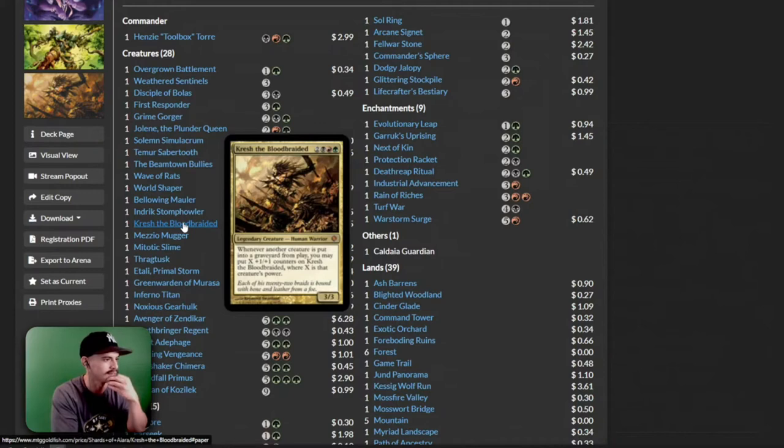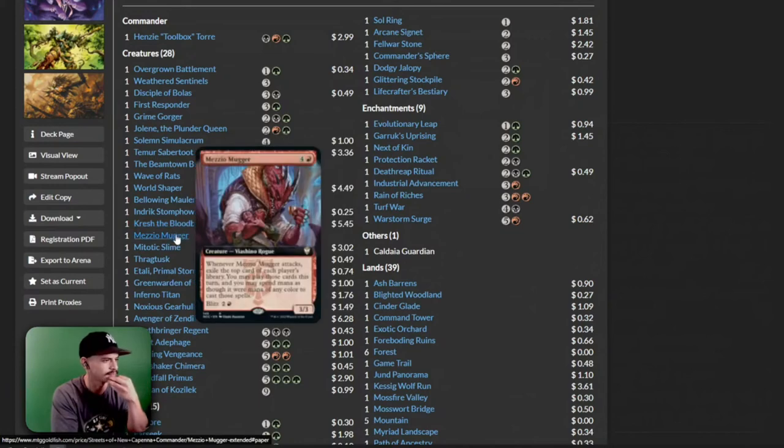Crushed the Bloodbraided — whenever another creature is put into the graveyard from play, this is a great commander, this is a cool card, it's a classic. We have a Mezio Muggler. Whenever it attacks, exile the top card of each player's library — you may play those cards this turn and spend mana as though it were any color. Blitz for 3. That's a fun card; I don't know if we really want to be doing that, but it seems cool.